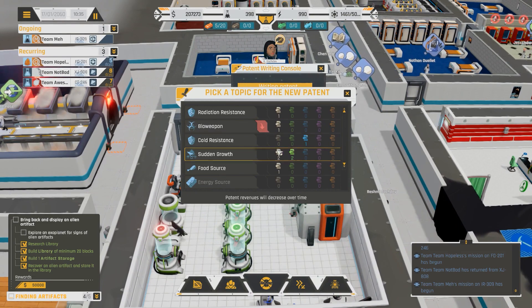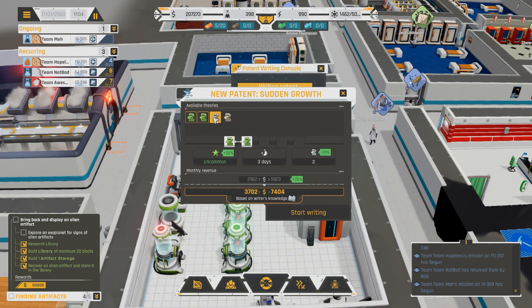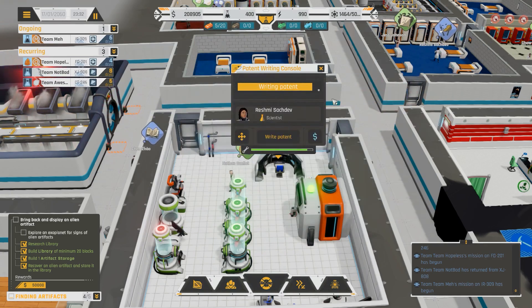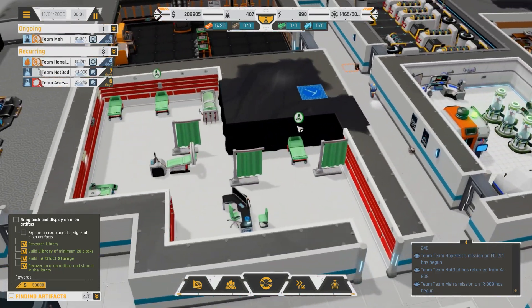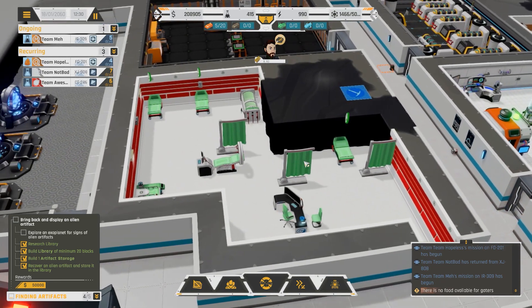Let's check in on the patent desk. Oh yeah, look at Sudden Growth - I got two commons and two rares. Put all of those together, that should be a really really good patent. Rush me, get in on that like super super quick.